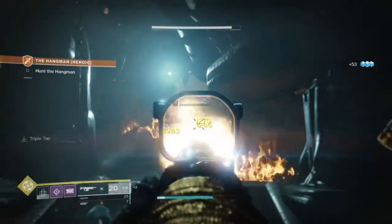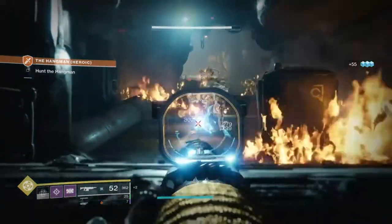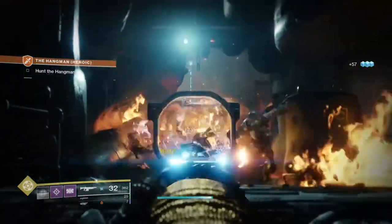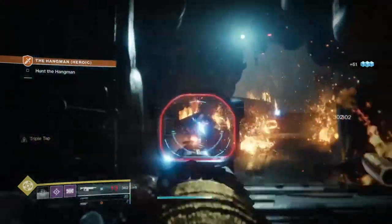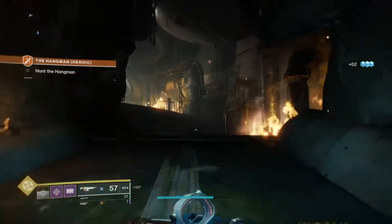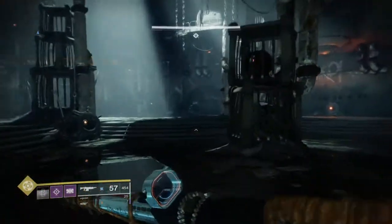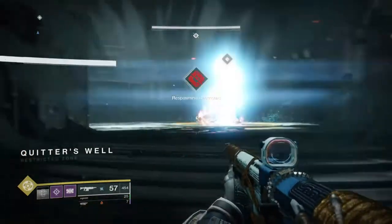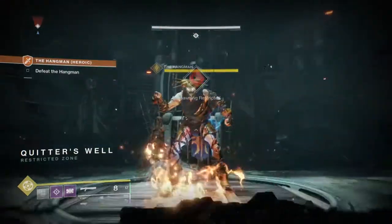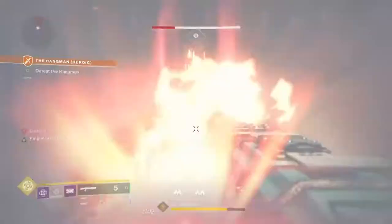The ArcLogic has moderate recoil which is controllable at close to mid range, but falls flat at long distances. For PvP, you want to prioritize stability over range, as 600rpm won't be easy to control in mid-to-long range fights. Keep in mind your time-to-kill is around 0.80 seconds, requiring 8 crits and 1 body shot, or 14 body shots to kill — so making your weapon as stable as possible is a must for all 600rpm ARs.